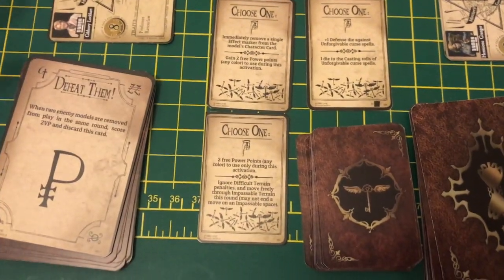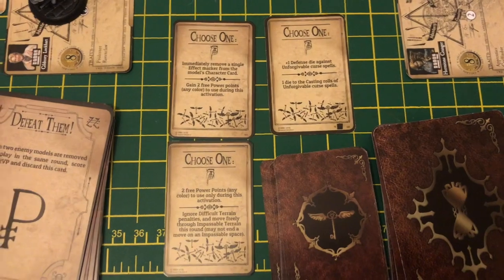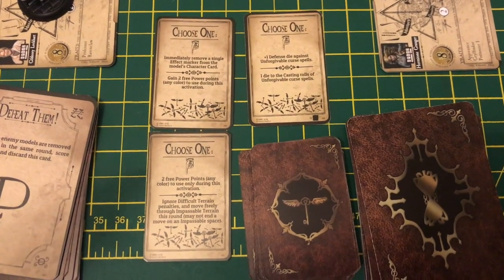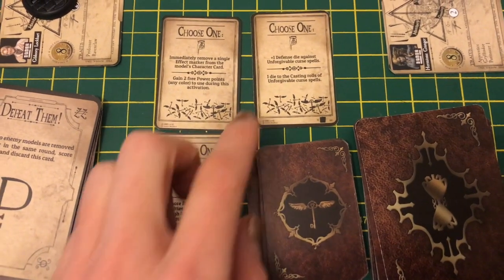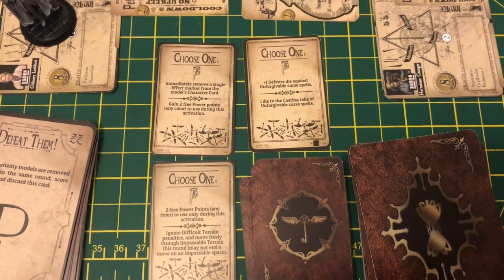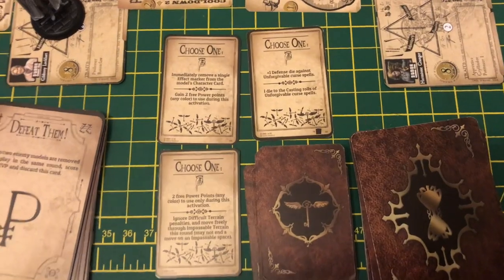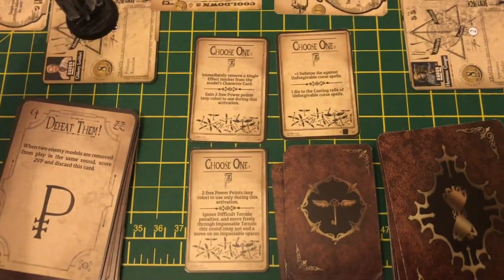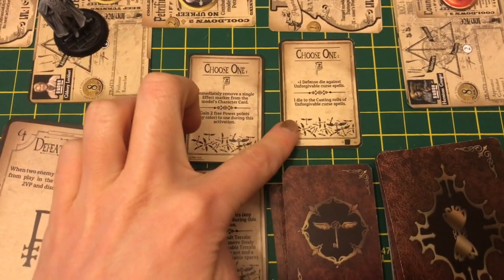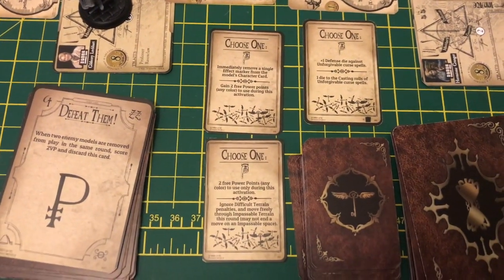In a four-round game, every round you try to use these cards. They're quite helpful for moving further across the board more quickly, but it might be that they aren't relevant in a particular round. For example, this one gives you one defense against an unforgivable curse or spell. So if I cast a spell on Julia that could kill her, she'd have to roll the die to defend herself but would get an automatic additional plus one to help save her.